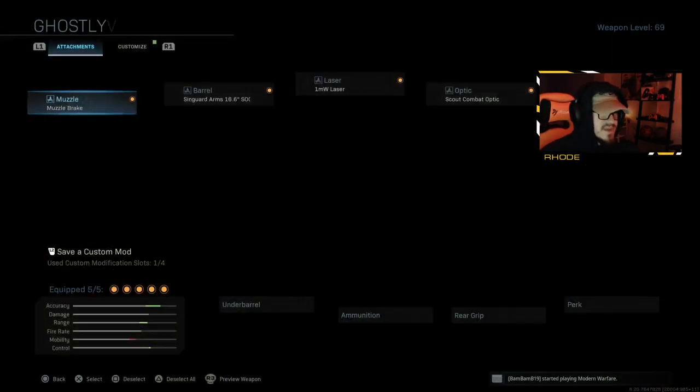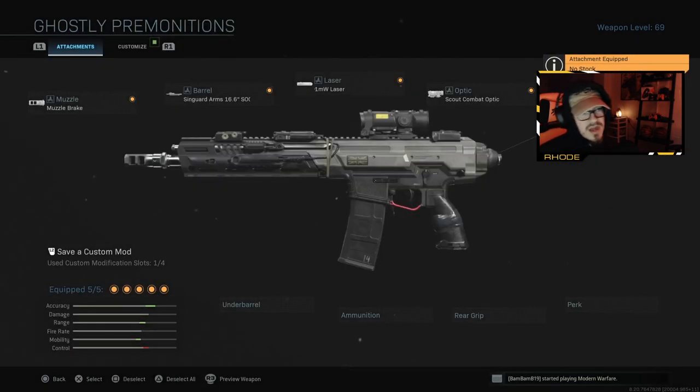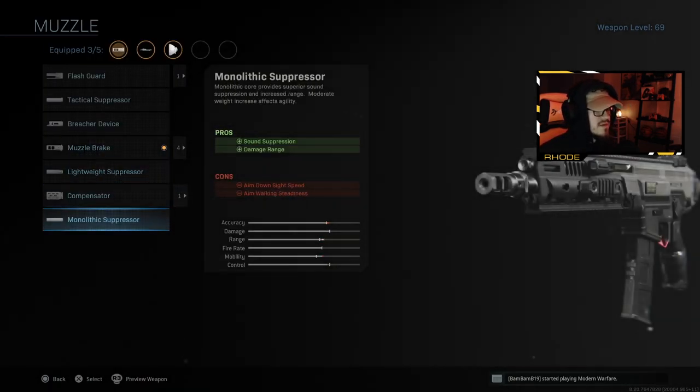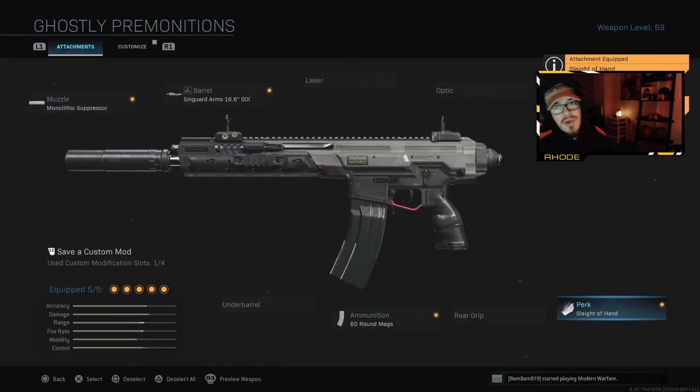It's a pretty decent gun, but the attachments are not very good for the style I want to play. When you buy the weapon, it comes with the Muzzle Brake, Singuard Arms Socom barrel — which is really good for recoil but very bad for ADS speed — a laser which helps with ADS speed, the Scout optic sight which I would never use, and the Singuard Arms Sniper Pro stock which is slow ADS. So we took off the stock, the sight, and the laser. We kept the same barrel and put on the Monolithic Suppressor, 60-round mags, and Sleight of Hand.